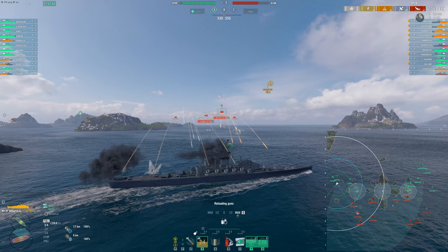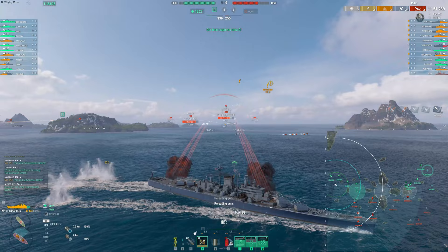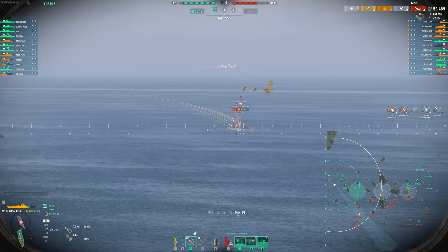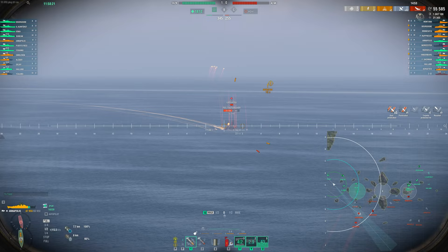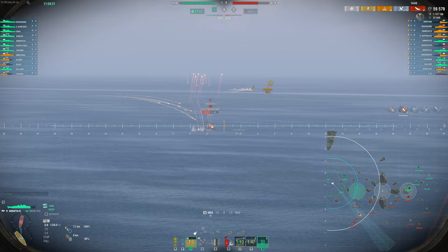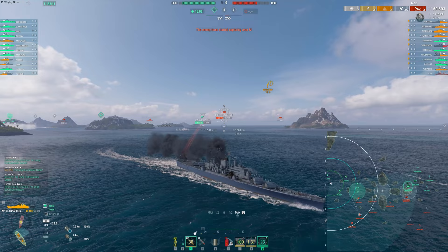I made a bit of a mistake here and we get a little lucky that the Borgone and the Ruprecht don't really get a hold of us. The Annapolis is a little better when flat broadside than the Des Moines — it's got some seriously spaced armor, almost like a black hole in the middle of the ship. I should have played better and not given flat broadside there, but I was getting aggressive trying to catch the DD off guard with a push out from behind that island.